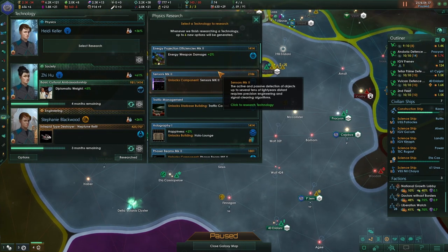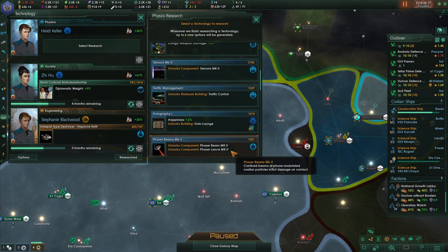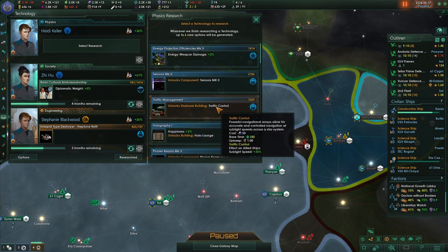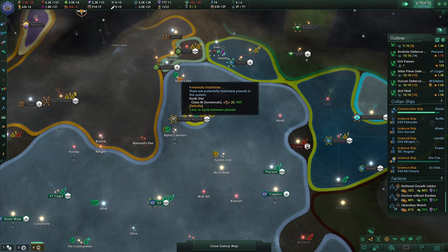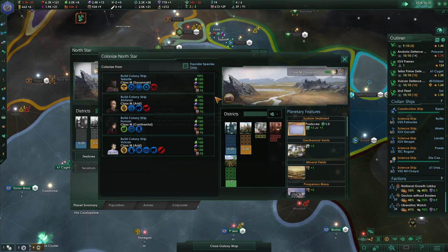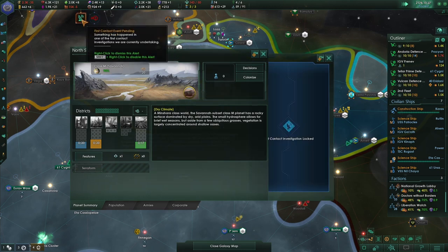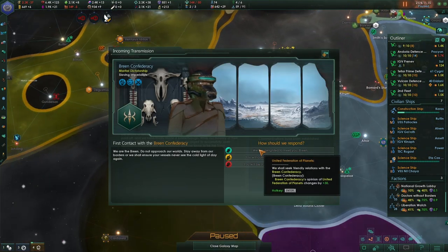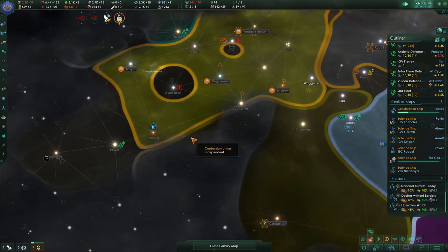Let's go for traffic control — sublight speed increase. You know what, that could be good, let's go for that. We need to get our consumer goods up first, or we need to purchase them. We've met the Breen, and we're going to say we're delighted to meet them.